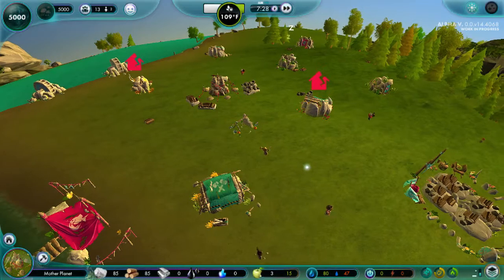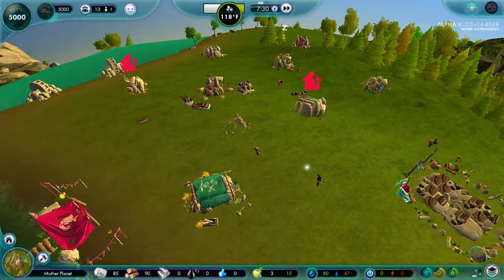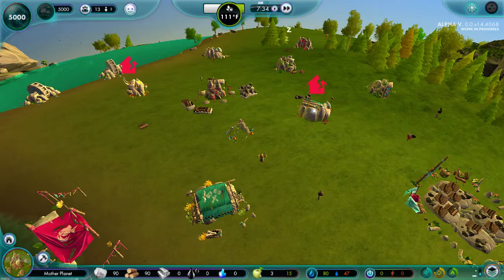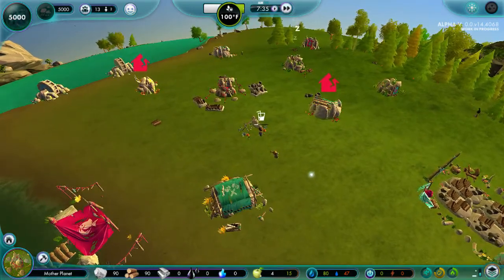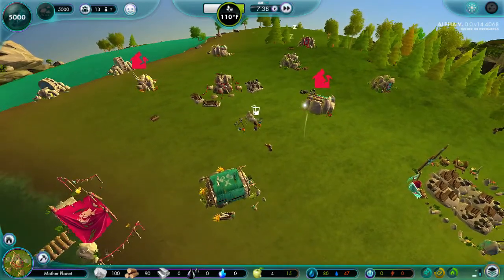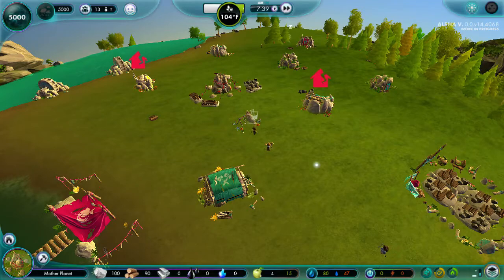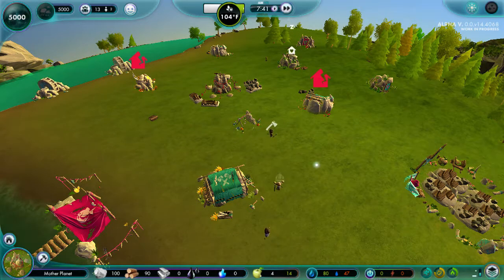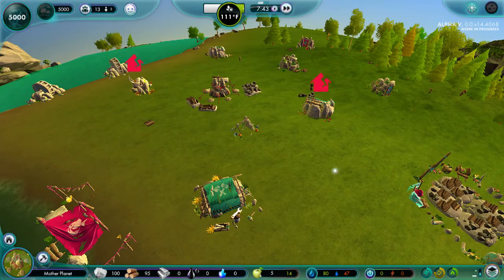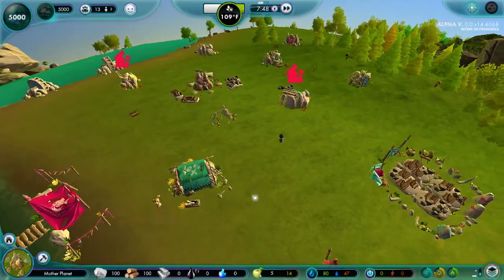They have to fix this. This is critically bad. All they do is repair any building that is close to the engineer hut — they don't look at these symbols. Why is this not a thing by now? If you're going to introduce building degradation, the engineers have to be able to prioritize the ones that are about to fall apart. This is critical. This is something that needs to be fixed ASAP, like yesterday. This needed to be fixed in the Paragon update.